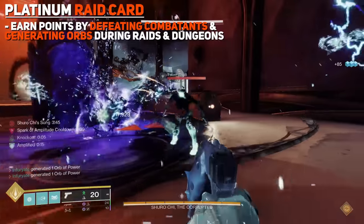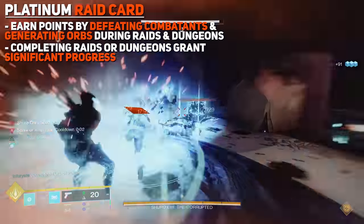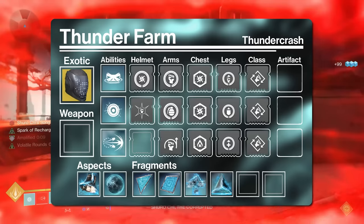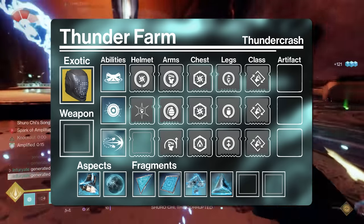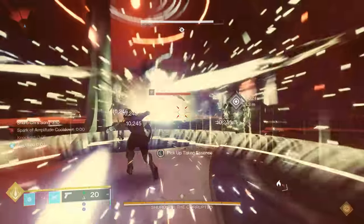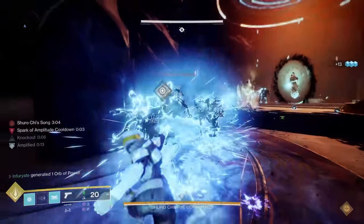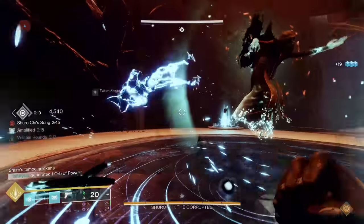For the Raid Platinum card, you earn points by defeating combatants and generating orbs during raids and dungeons, and completing a Raid or Dungeon grants significant progress — you can complete three encounters in any Raid or Dungeon, so Shuro Chi here we come. The best method we found was to hop on a Thundercrash Titan, put on Thunderclap, and Insurmountable Skullfort with a specific build — we'll have a link in the description. Insurmountable Skullfort regenerates your Thunderclap after each kill. Because Shuro Chi is full of Shadow Thrall, you can literally just spam Thunderclap. For beefier Knights, charge it to kill in one hit. We were clocking in at around four minutes and 30 seconds for our fastest runs.